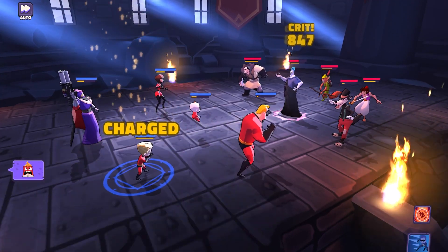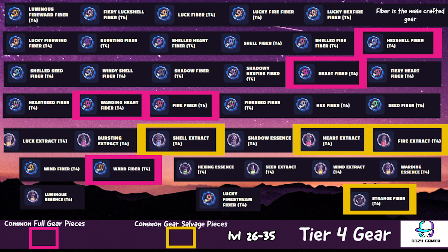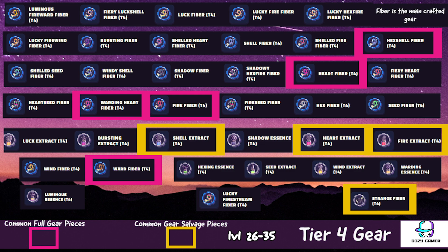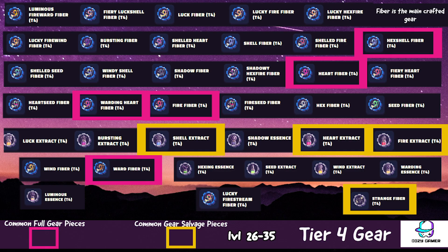Here's tier four, and this is where it all matters. You can take all your characters to tier four and it really doesn't make a big difference on your resources. However, every single additional gear piece you add past that, you want to make sure you're putting it on correct characters you're going to use. Tier four covers level 26 to level 35. Tier four introduces strange fibers — you're going to learn to loathe this specific piece of gear. If you never know what to do with your energy, just put it towards strange fibers. I've calculated 2,000 plus of these that you're going to need, maybe even more, for all of your characters. In this tier, you're going to want to focus on shell, heart, fire, and wind extracts, as well as strange fibers.